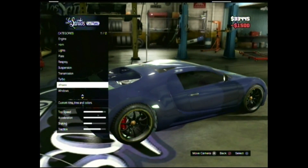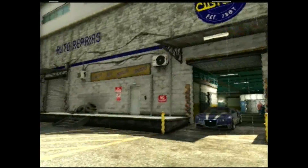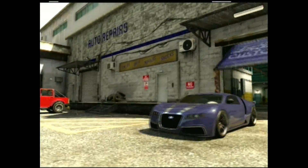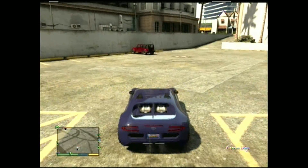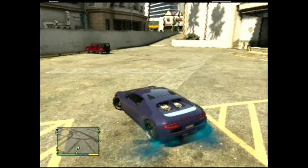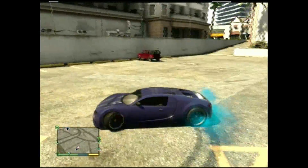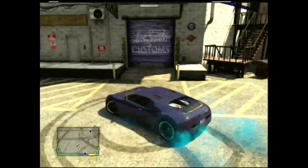I think I did blue tire smoke. As you can see when I hit the rear bumpers, you can see the tire smoke — there's the blue tire smoke, and it looks really awesome. That's basically it, guys — that's how you get the Bugatti Veyron.